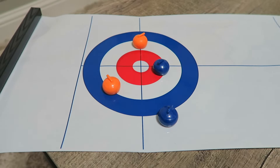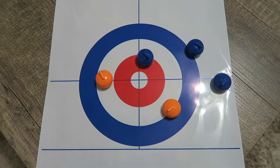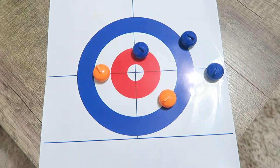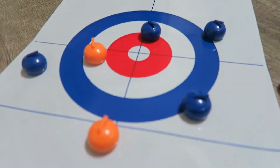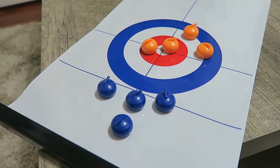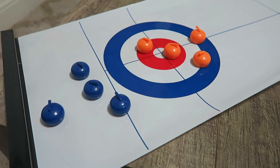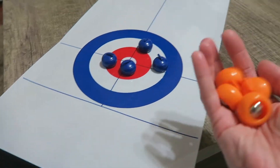Like this. Even if it's barely touching the blue like Cash just did, it's considered inside the house. This is going to be fun! A team will receive a point for each stone closer to the center of the house than the other team's best stone. So technically you can get four points in one round if all four are in the blue and closer to the center than the other team's hammers.